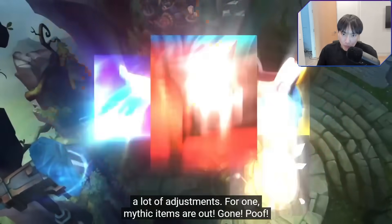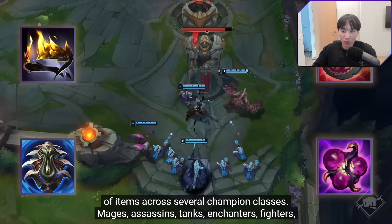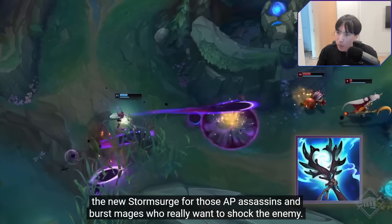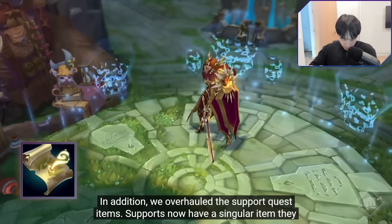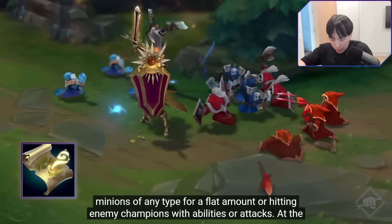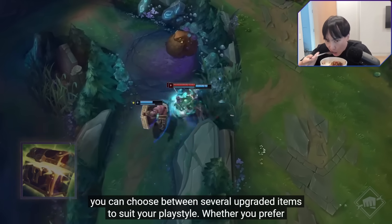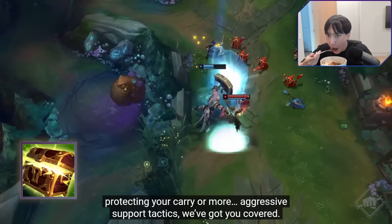Mythic items are out — gone. In their place, they're adding, removing, and updating a bunch of items across several champion classes. Mages, assassins, tanks, enchanters, fighters, and marksmen will all notice quite a few changes when they gear up this season. For example, the new Storm Surge for AP assassins and burst mages who really want to shock the enemy. They've also overhauled the support quest items. Supports now have a singular item they pick up at the start of the game with minimal stats. You earn gold by executing minions or hitting enemy champions. At the final tier, you can choose between several upgraded items to suit your playstyle.